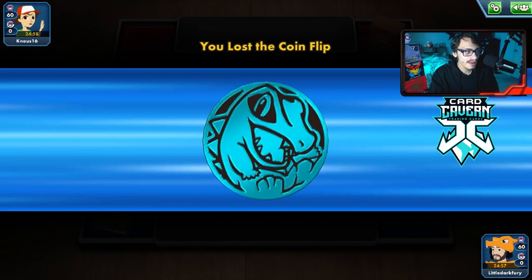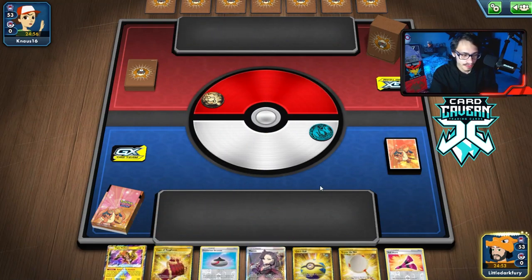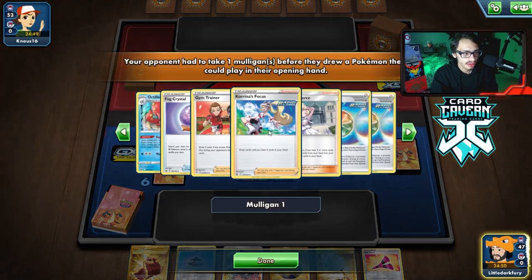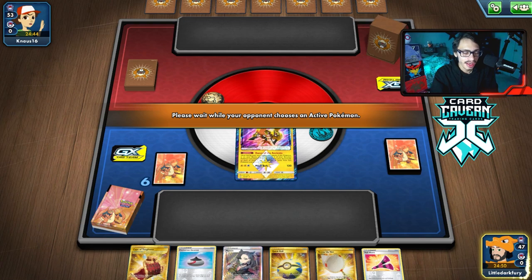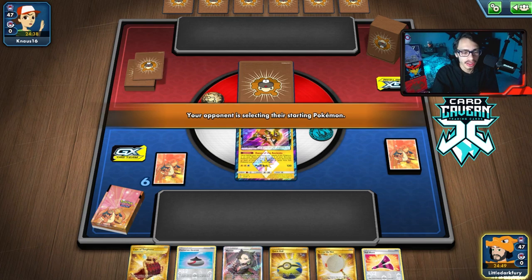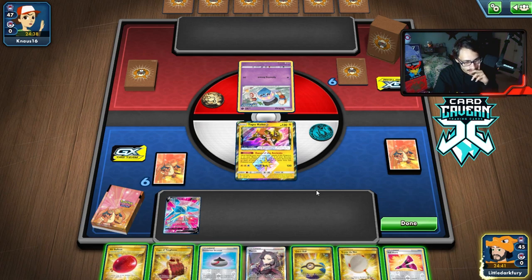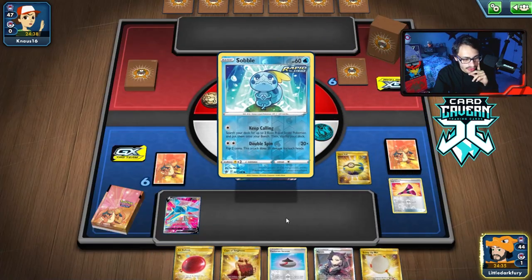Alright, here we go. Vikavolt time. We've lost the coin flip. We probably just want to avoid Urshifu — that's like our worst matchup. We get a Coco Prism start. Not a great hand; we've got no Energy, no Sobble. We'll see what we're playing against. An Urshifu deck, of course. Actually wait — it might be Malamar. If it's Malamar, it's a bit easier. Yeah, it is Malamar. Still no Energy though, which is kind of annoying. We did draw the Vikavolt, which is not bad. Not getting the Energy does sting quite a bit.